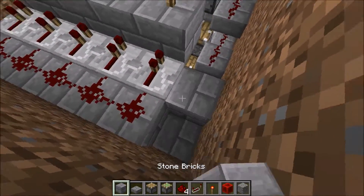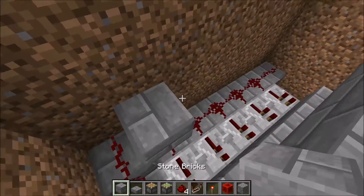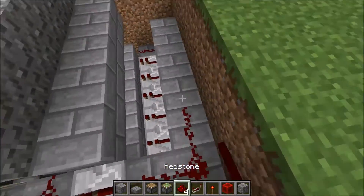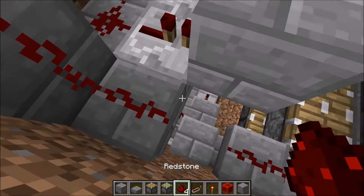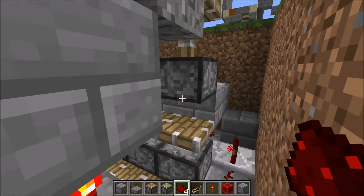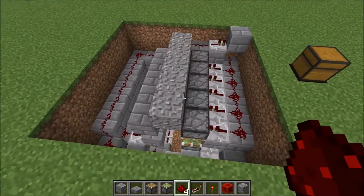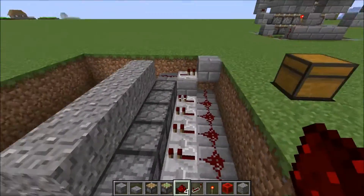Then we go into some more redstone torches and we go up here and up here and all the way around to over here. We will have a repeater right there and connect that up — that should do it for this part. Push that and it will pulse twice if it is hooked up correctly.